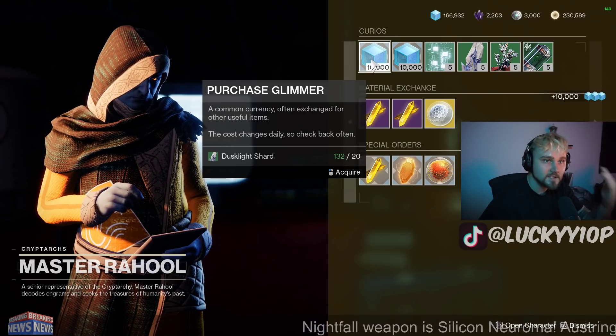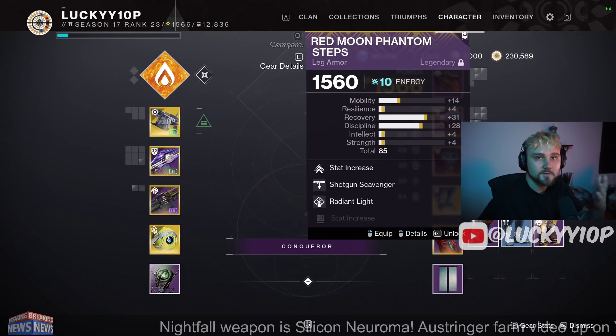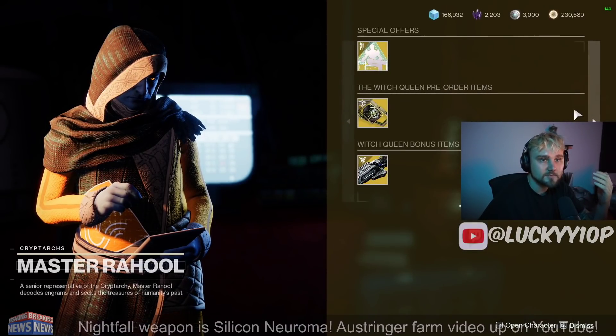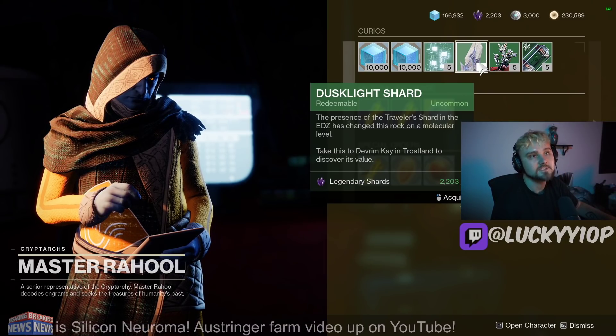You can use those 20 dust light shards to purchase an additional 10,000 glimmer, then use that 10,000 glimmer to buy back roughly 14 more class items. Dismantle those 14 class items, get way more legendary shards, use those to buy more dust light shards, and keep that loop going indefinitely — as much as your heart desires until Bungie fixes this.